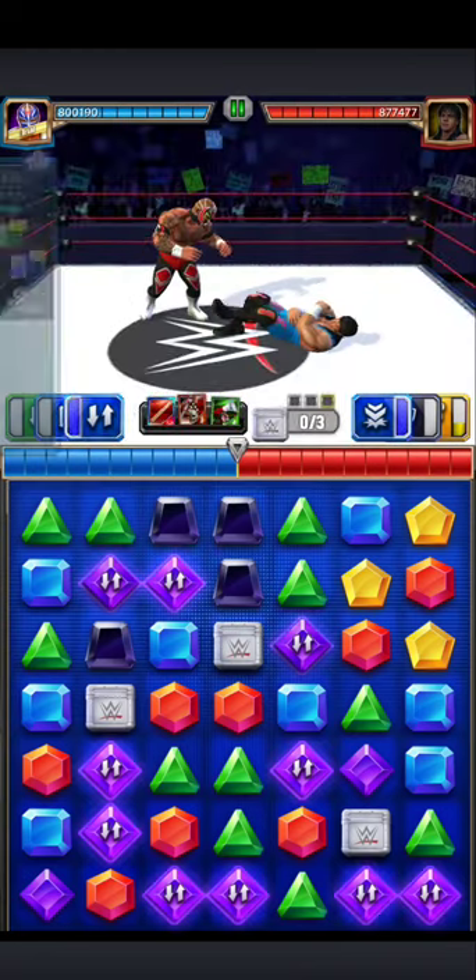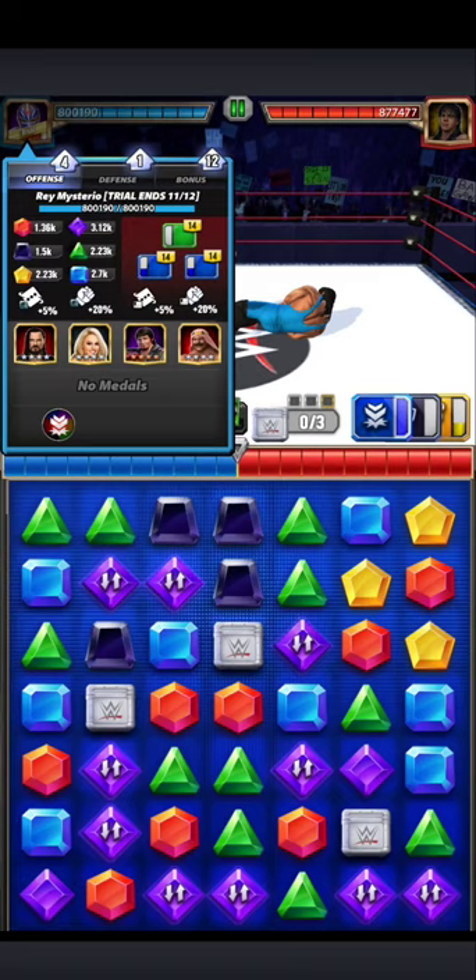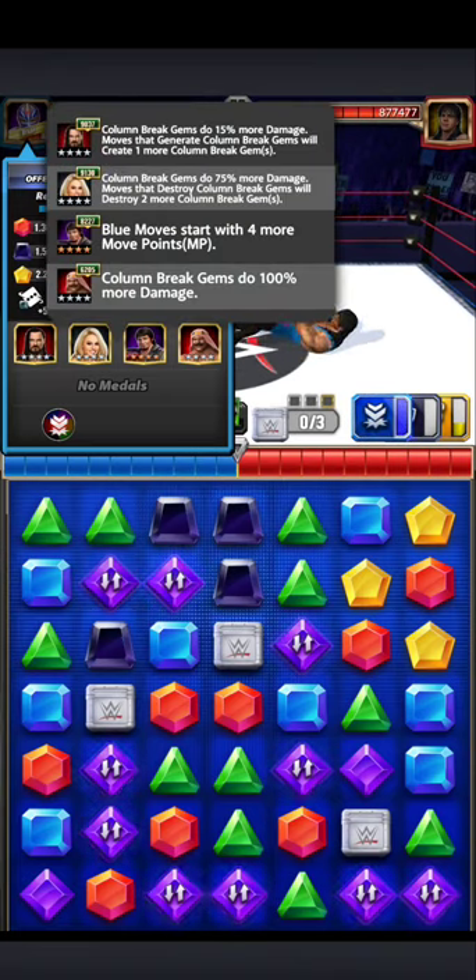Next in terms of gem damage is blue, so you want to hit the blue gems next, along with as many purples as you can.